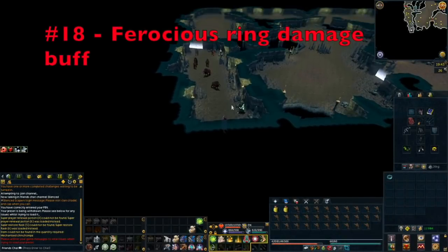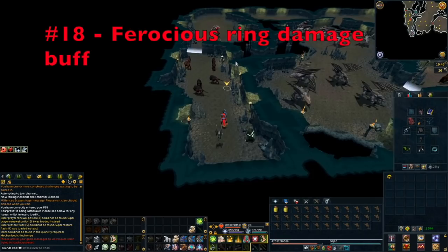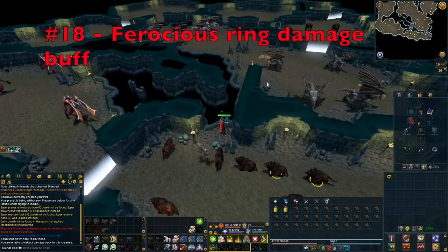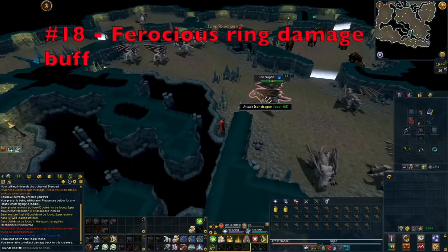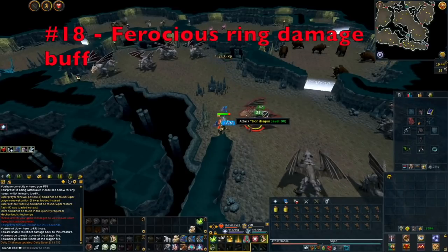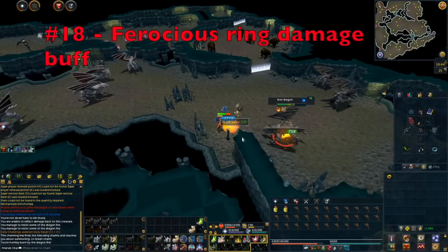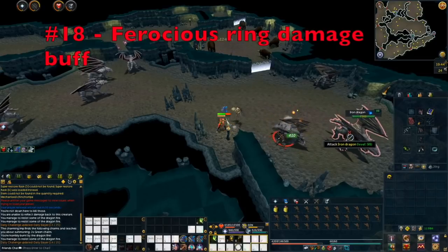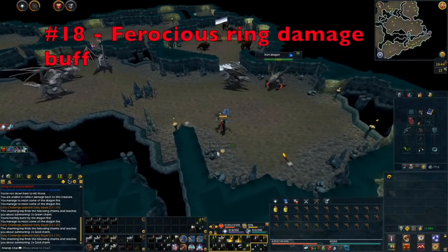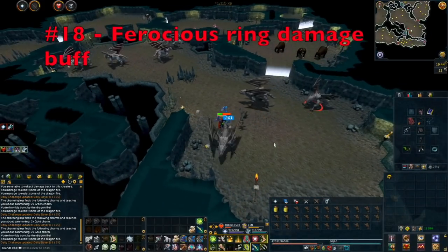Tip number 18 is the Ferocious Ring damage buff. The Ferocious Ring is a really useful ring in Kuradal's Dungeon. If you have a task for any creatures inside it, make sure you are wearing the Ferocious Ring — it provides a 4% damage increase to every hit when fighting monsters in the dungeon, acts as a Ring of Life, and can teleport you to Kuradal with 5 charges. The ring is obtained as a rare drop from creatures in the dungeon, so make sure you use it if you have one in the bank.